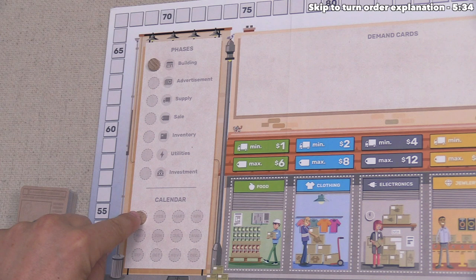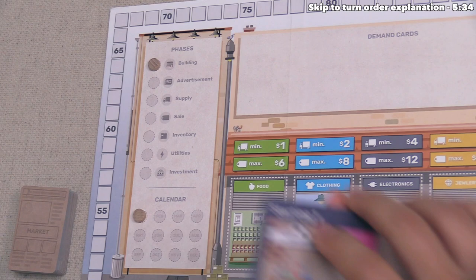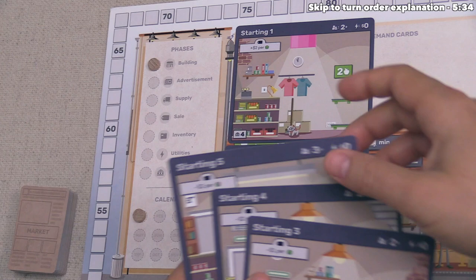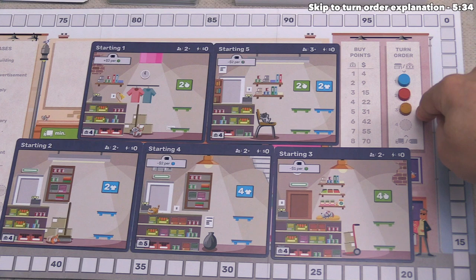We are currently in the month of January, and each month is split into seven overall phases. The first phase is building, and January's building phase is different from every other month. In January, we take the starting cards and put them in front of us, making sure to only have cards that match our player count — these say two-plus and three-plus players, and this is a three-player game, so all are available.